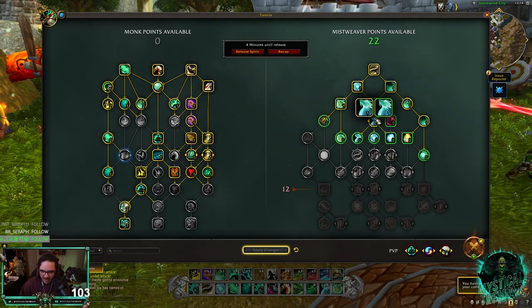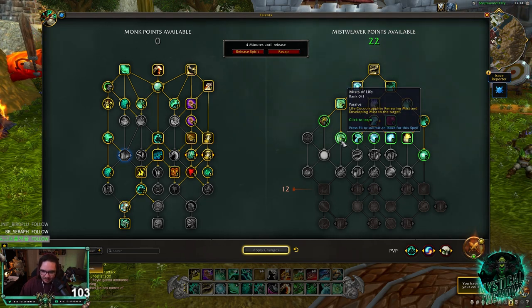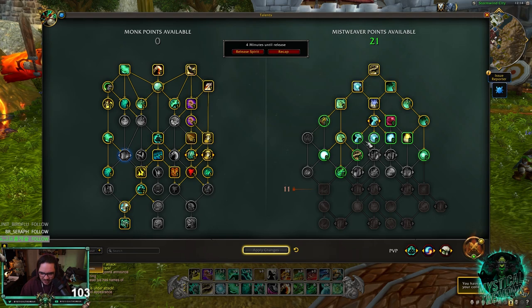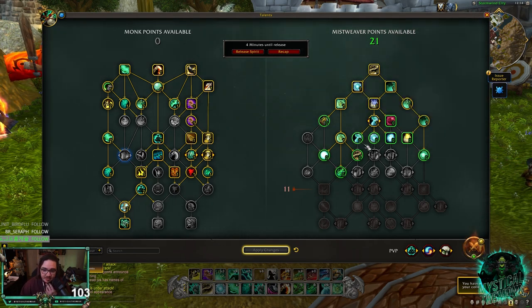I'm just going to go Revival. I think there is room for Restoral to be a thing, but for right now I'm just going to go with Revival. And then the next tier — Mist of Life is really good. This is what gives you Enveloping Mist and Renewing Mist when you use Life Cocoon on somebody. I think Uplift in Spirit is good because Vivify crits reduce the cooldown of Revival — this is going to be good for RBGs.